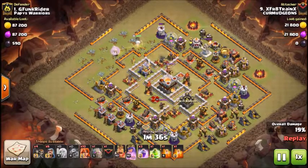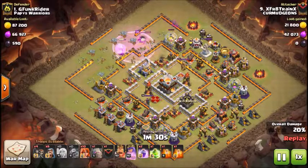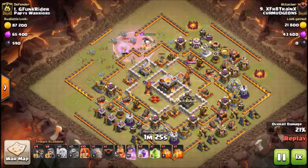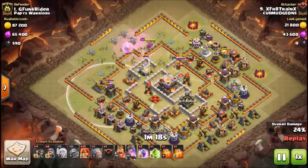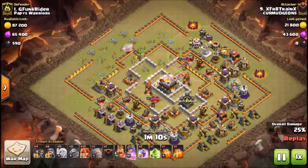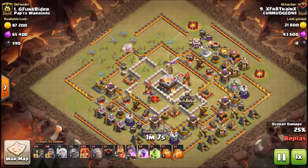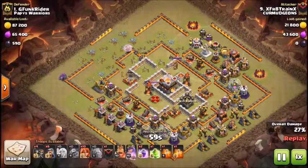The queen is going to take out the wizard tower, then switch back, take out the elixir storage, the expo, and the air artillery. Once that goes down, he drops his gobo at the cannon with some bowlers, his CC, and his king as well. The air artillery goes down.